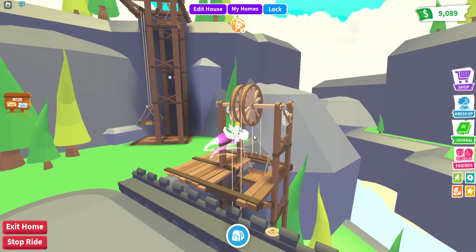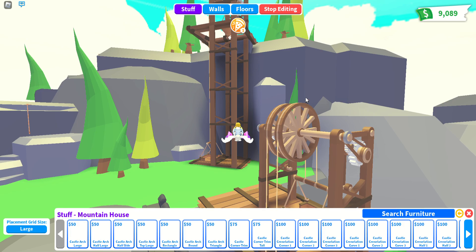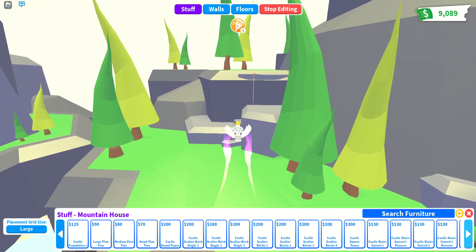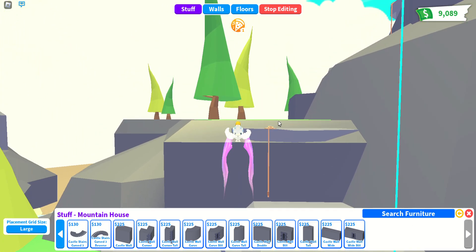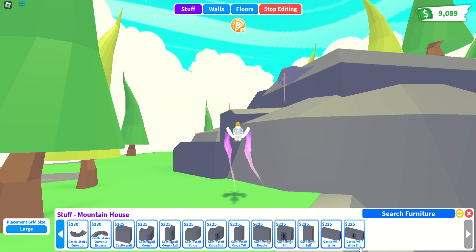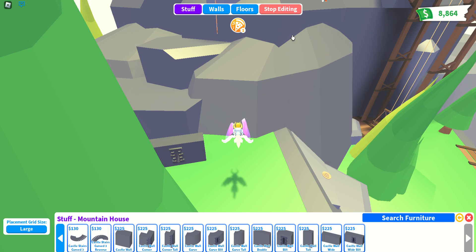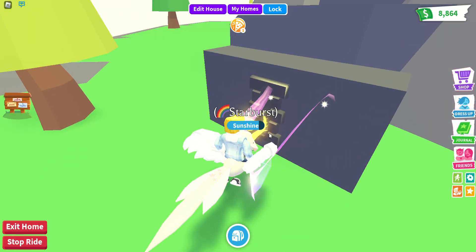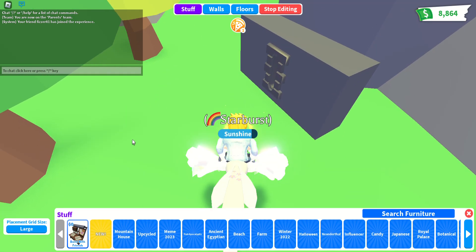Let's have a look at the new mountain house furniture. There's loads and loads of stuff - oh my gosh! Castle wall, wide slit - let's have a look. What on earth is this? It's just decoration, you don't click on anything, but it does look quite cool.